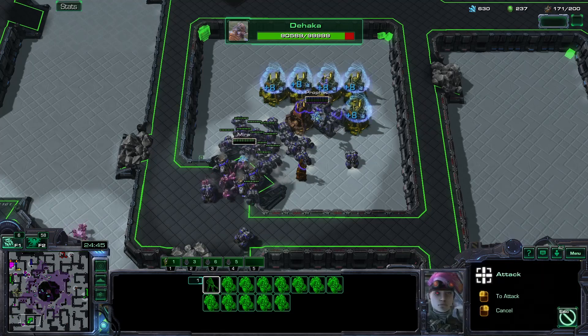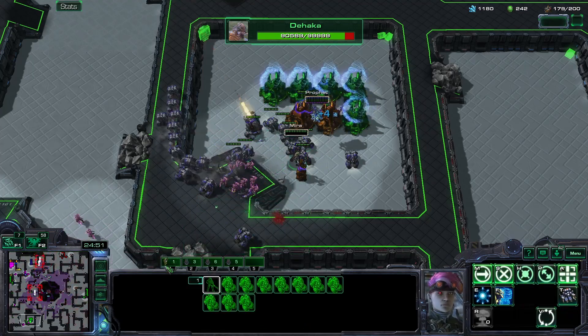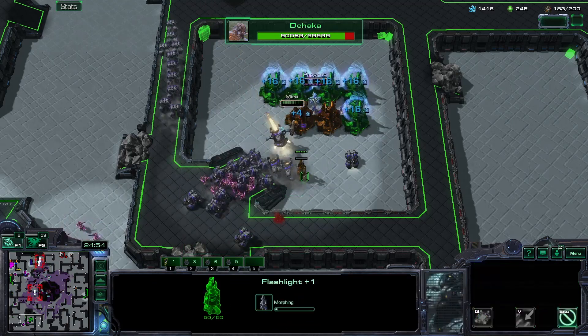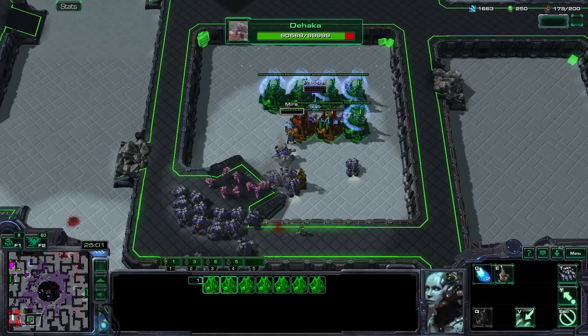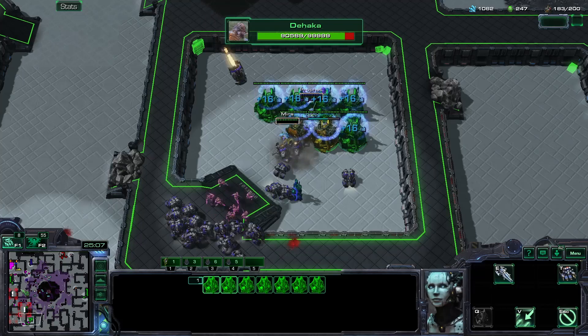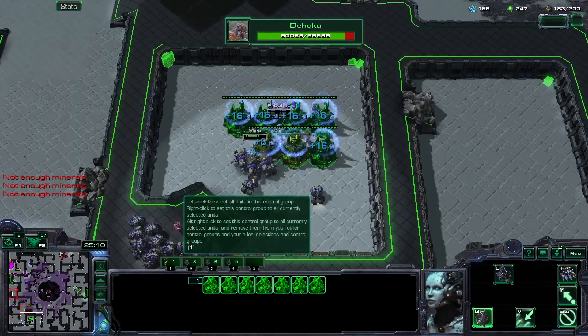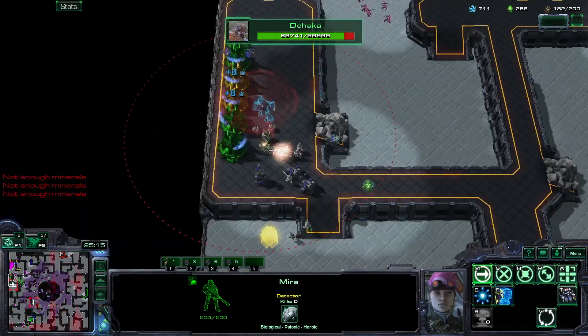I'm going to send half of these to attack and then the rest will stay and defend. I need to keep Mira away from the drag range of the Haka, because that's pretty big. Go Cyclones, go! Look at my income - I have insane income right now, but they also have insane amounts of spines for some reason.